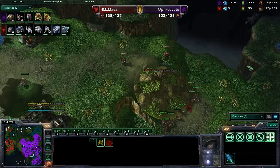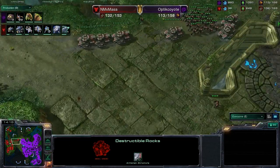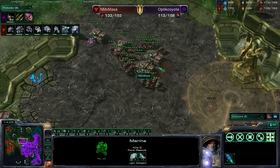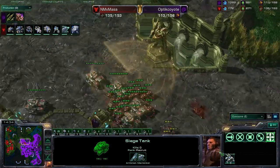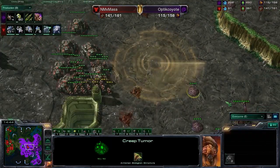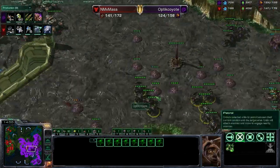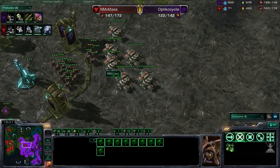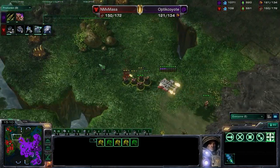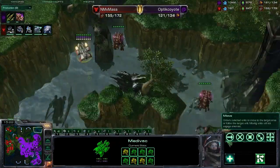That is going to be nice for Coyote. Masa is taking this opportunity to push out — he has plus one, plus one complete on his Marines, obviously has stim, and does have combat shield as well. Siege tanks with plus one armor are moving out, and plus two infantry armor is about to complete. He's going to clear out some of this phenomenal creep spread from Coyote. Interesting play — Masa backs out momentarily, endures a small run-by from a couple of Zerglings, then goes for a drop and takes out the rocks for the gold expansion.